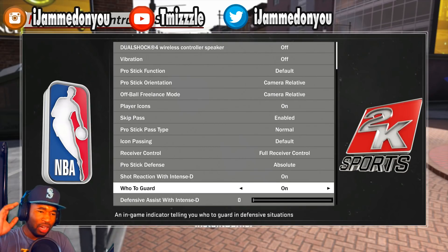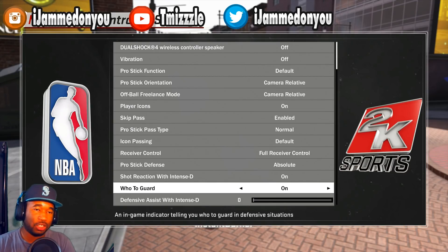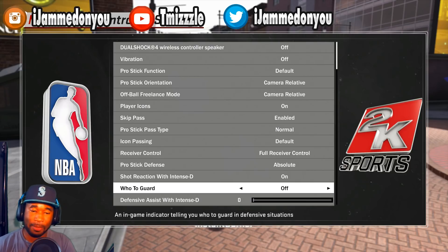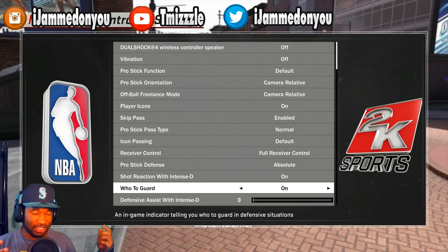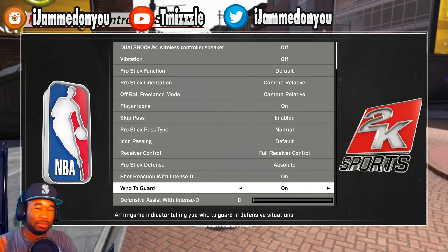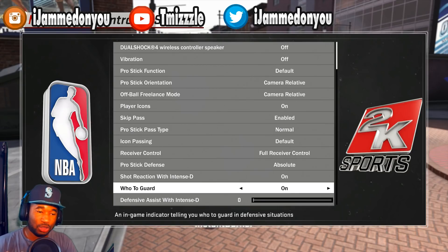When it comes to 'who to guard,' it's way different than 2K17. In 2K17 you wanted this off at all times because the switching defense was way worse. I'll give 2K credit - when it comes to switching this year it's way better, so this is more of a preference. Keep it on so you know who to guard, especially if you're running with randoms, because randoms don't like to pick up the closest man - they depend on the arrow. It doesn't have that gravitational pull like 2K17 did.